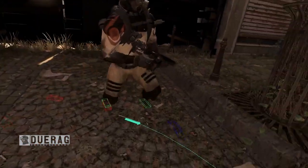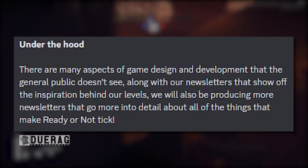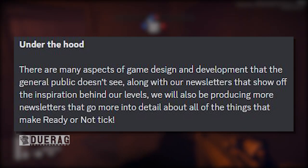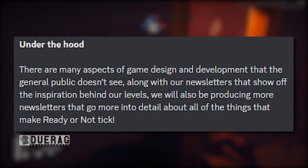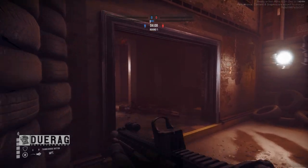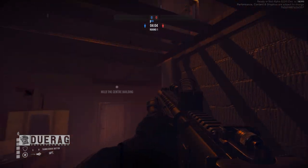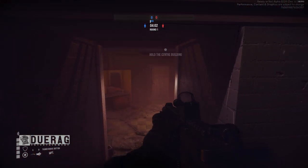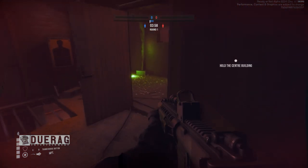Under the hood there are many aspects of game design and development the general public doesn't see. Along with newsletters showing off level inspiration, they'll also produce more newsletters going into detail about what makes Ready or Not tick. That concludes the 47th briefing.